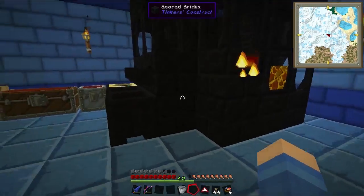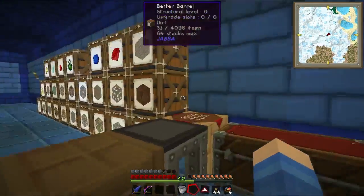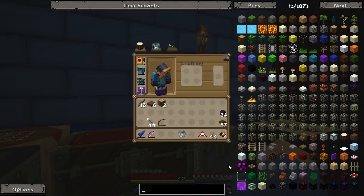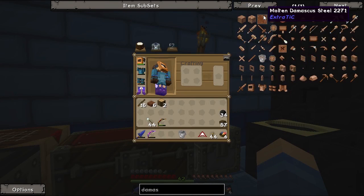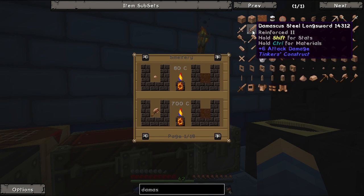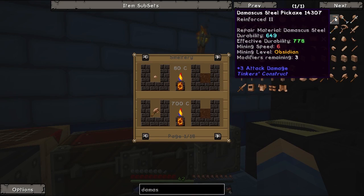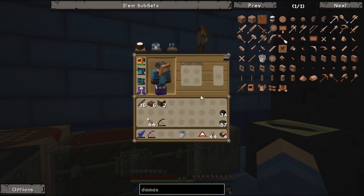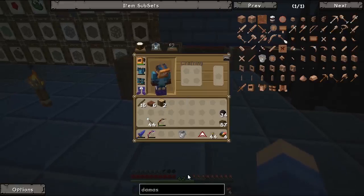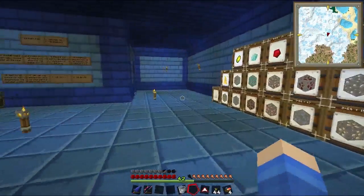We're going to make a longsword specifically, and a pickaxe. And I think what we're going to do is use Damascus steel. It's pretty good — it has six attack, and also it's strong enough to mine obsidian, which we are going to need, because I want to get rid of these levels. I have way too many levels for my liking, so we'll need some obsidian.